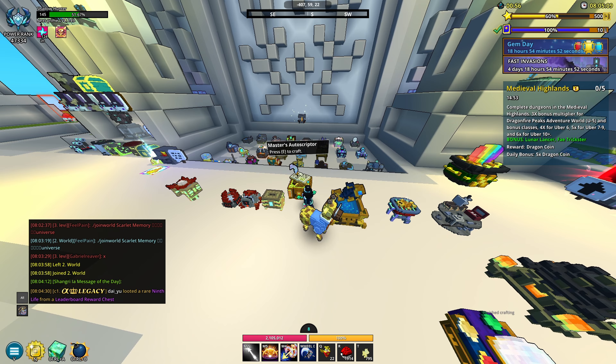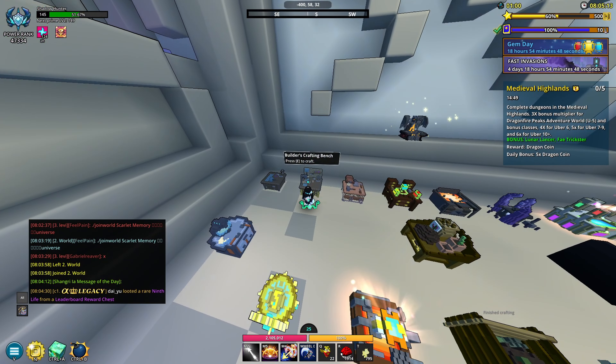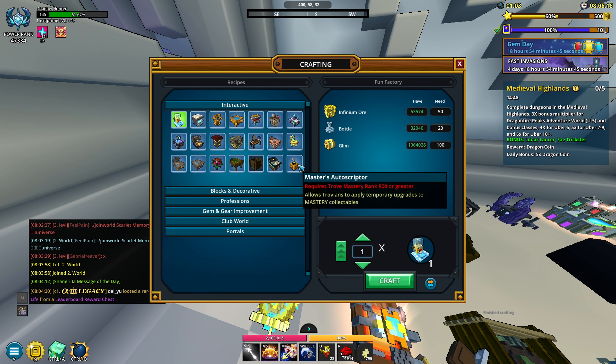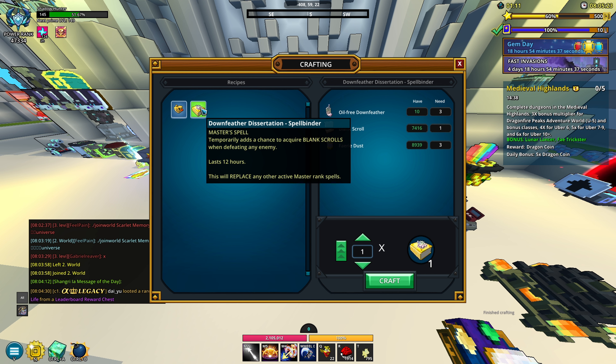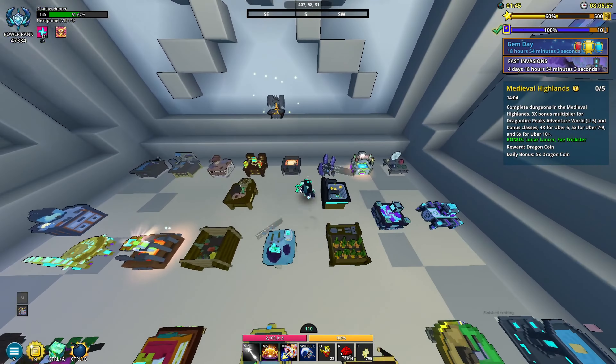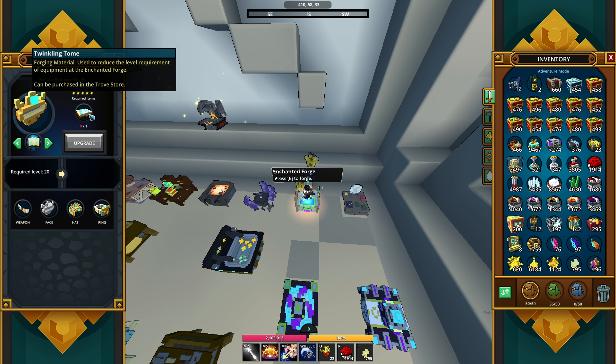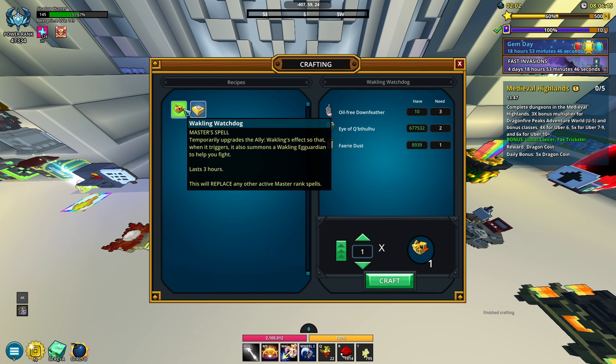If we go over here to the master's autoscriptor — you might have it in your club, you might not — but if you go to the builder's crafting bench, this requires mastery rank 800 or higher to craft. If we go into it, you can craft this thing, and it doesn't seem like it's a mastery thing even though it looks like a tome. I'm pretty sure this is similar to one of those things in the enchanted forge — it's not like a tome but it kind of helps you.